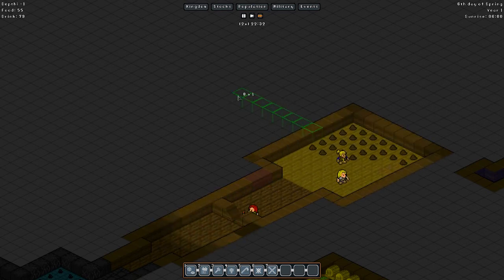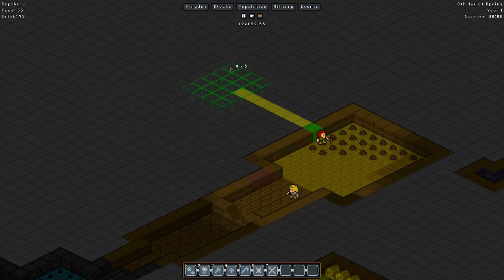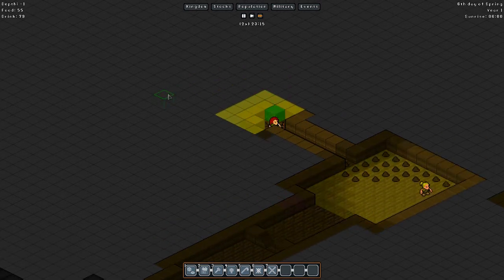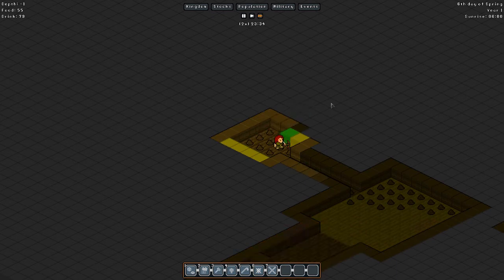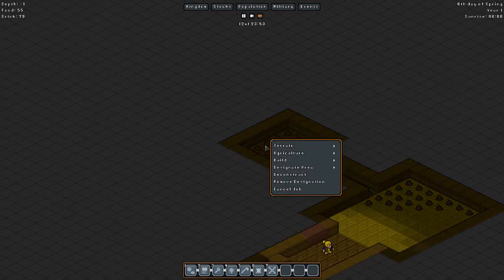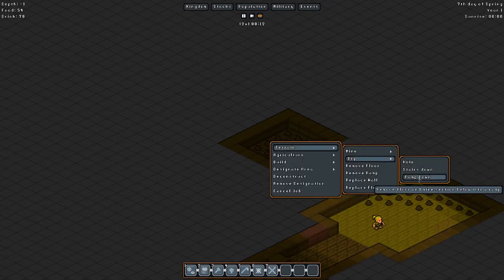We'll do our mining shaft — one long, then two wide, and go up like that. Perfect. So we're gonna start digging down and start making room for ourselves to start mining for coal and whatnot. Terrain, dig, ramp down.